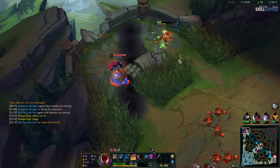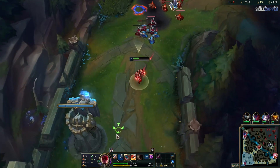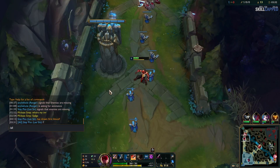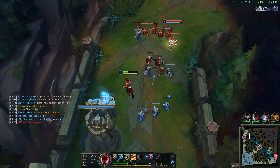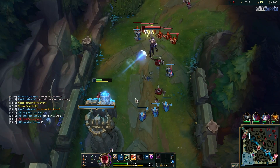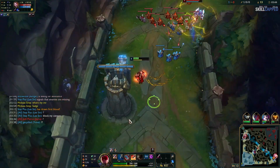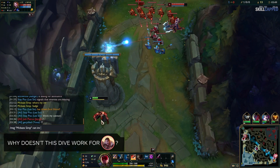Now I escape the Nocturne gank and Jayce TPs back in. I should recall here and TP back into lane, but I wanted to try and outplay the dive — and I do have outplay potential with my shield. This is a misplay though, don't get me wrong. The first thing I do is Q the Jayce in WoA, trying to damage him a bit before the dive to make it a bit more difficult for him. Now we're going to let the clip play — try to spot why this dive doesn't work for him.